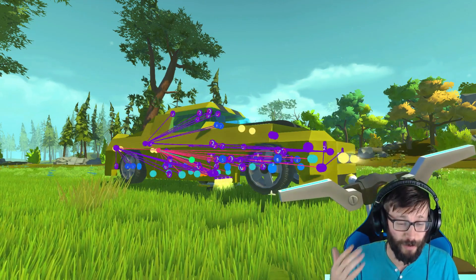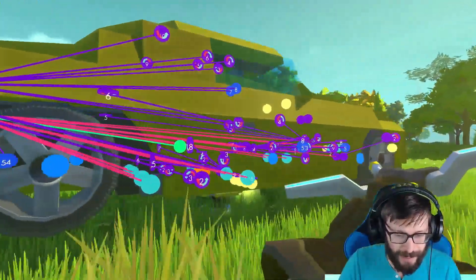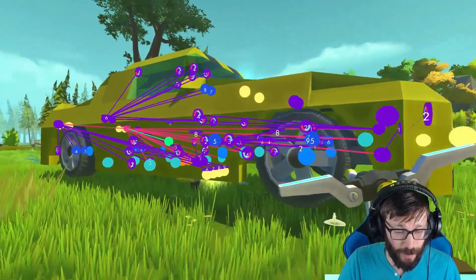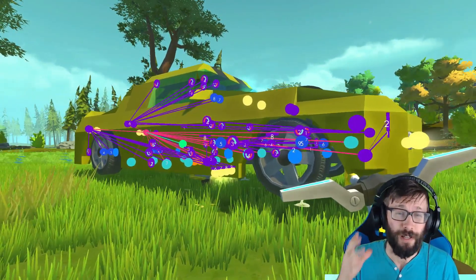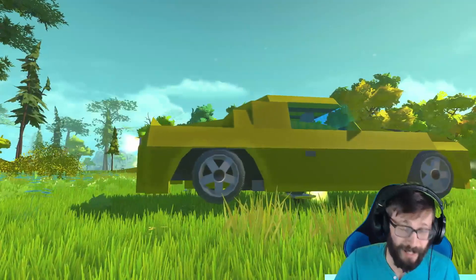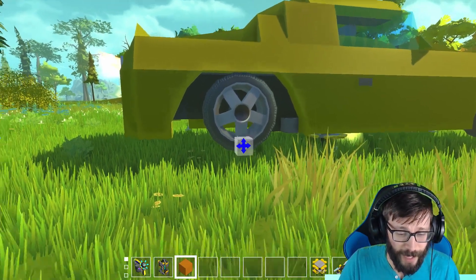It looks like the car, but you can't really appreciate it without seeing it transform. I can take out my connection tool right here and you can see it isn't just a normal car - Bumblebee is hidden inside. There are a lot of controllers, a lot of bearings, and a few pistons that all act in unison to turn this thing from a Camaro into the Bumblebee robot.